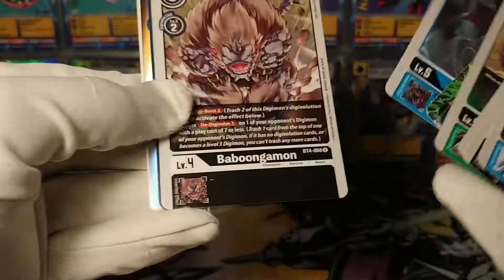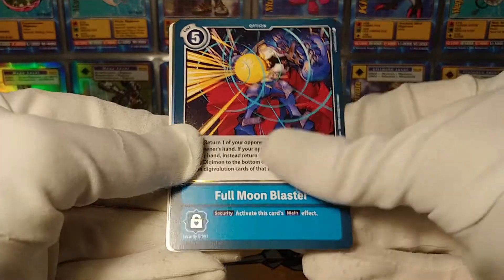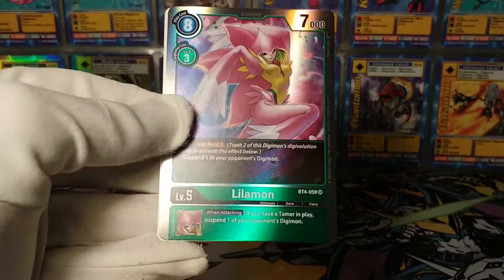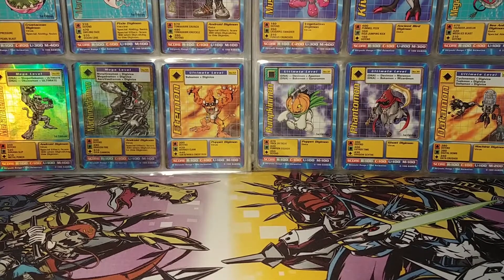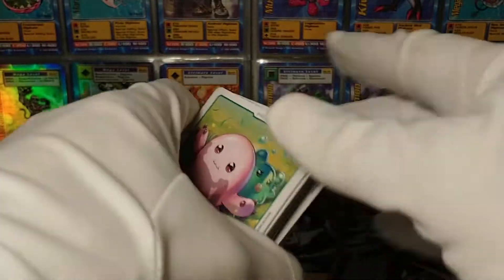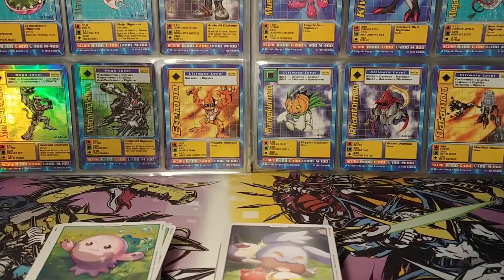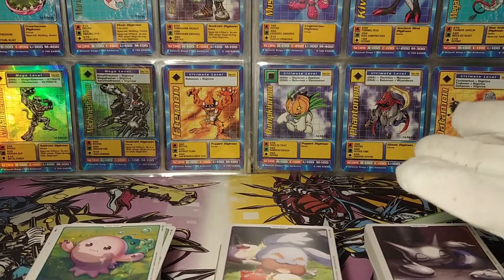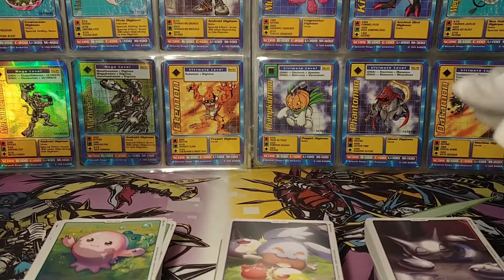Last pack - there's a foil, one in three. Blimpmon - you could throw that in the black deck, wouldn't be bad. We've got a Full Moon Blaster at rare and a Leelamon. Leelamon's pretty good - you could put that in the green deck. If that came in the green deck and you and your friend were just messing around with starter decks, you'd probably have a pretty good advantage. Anyway, that's going to be the end of this episode - if you enjoyed it, please leave a like, comment, subscribe, and I think I'm going to be back with a little more Digimon real soon. Till then, ta-ta.